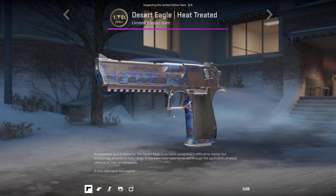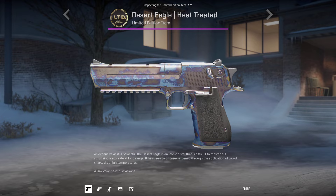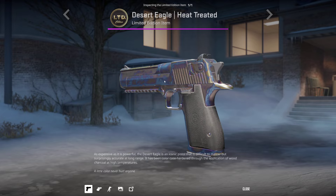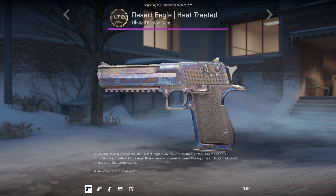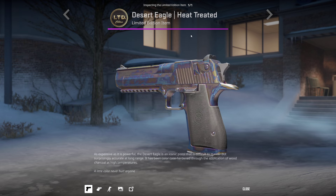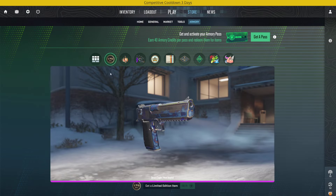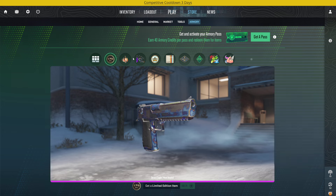First of all we have the Desert Eagle Heat Treated - it's kind of like a Case Hardened, a darker version of a Case Hardened. This is a limited edition item so investors keep an eye on this. I'm not sure what limited edition means compared to the rest of the operation items, but it looks kind of nice and we'll have to see all the patterns for it.